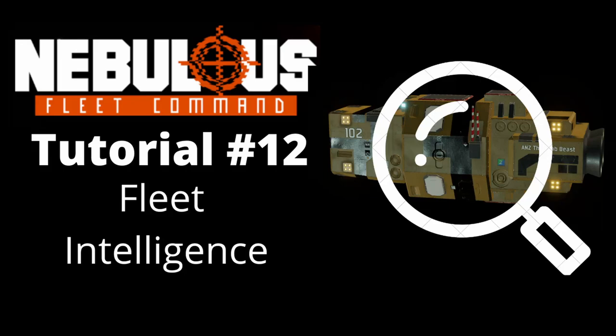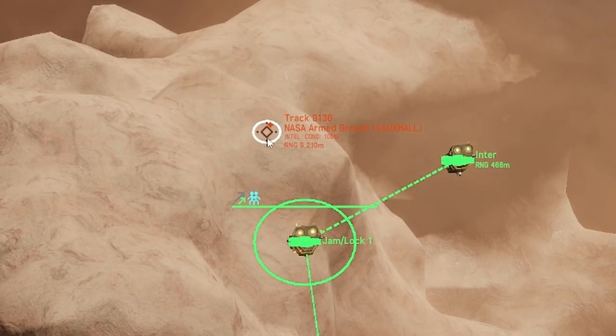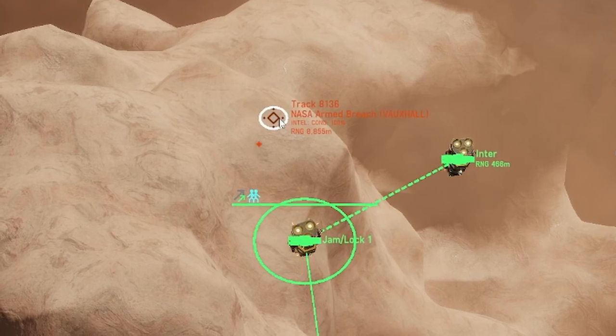Hello and welcome. In this episode we will go through the intelligence mechanic within Nebulous Fleet Command. Intelligence helps you make informed decisions on the battlefield. You can use intelligence to determine whether a ship is a threat, or to prioritise targets during an engagement.